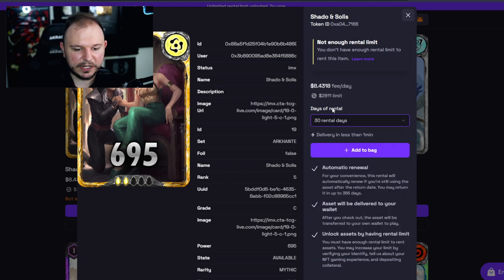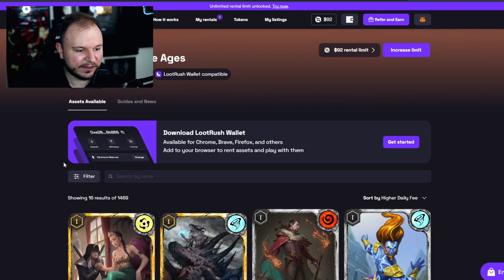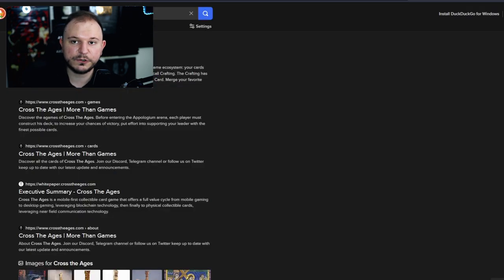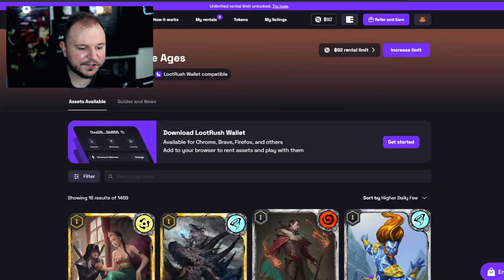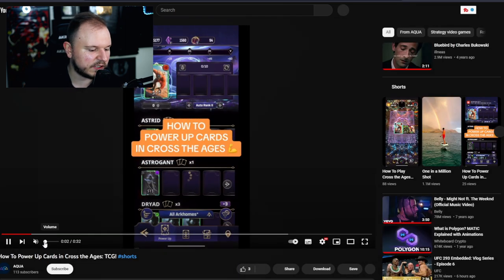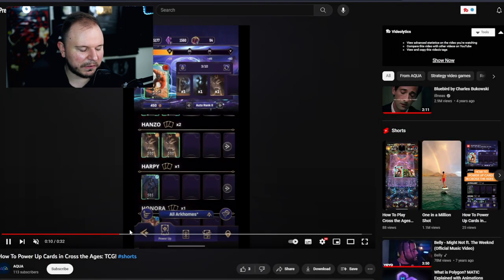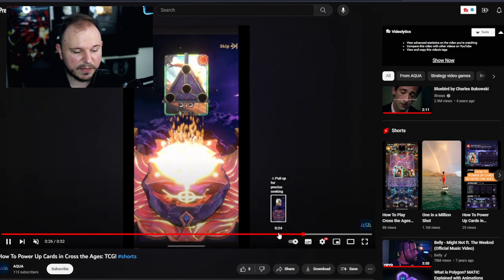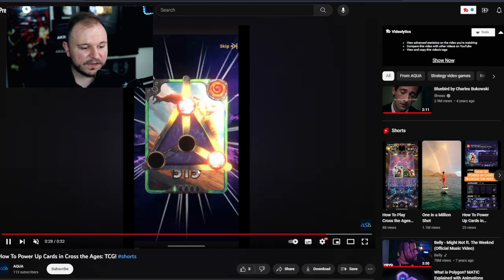Thirty days times $8.40 — that's how much money would be needed to rent this particular NFT for that long. This is not a game I'm familiar with, Cross the Ages, but it does have expensive NFTs. It is on Immutable X and also LootRush wallet compatible. Cross the Ages is similar to Gods Unchained in that it's a trading card game. I am a huge fan of trading card games, so this might be something to check out in a future video.